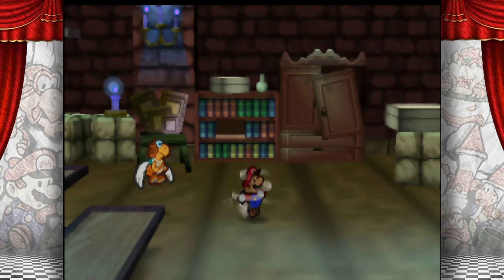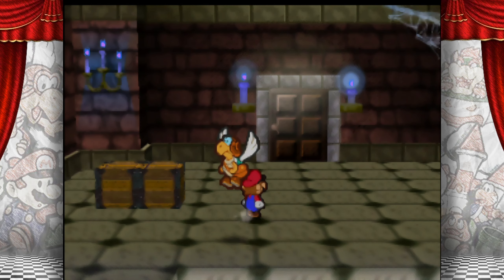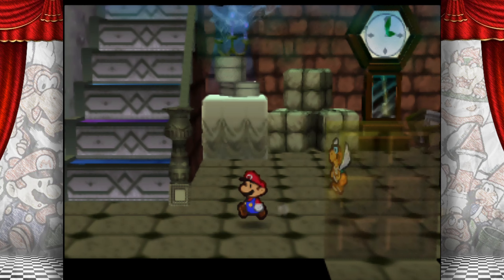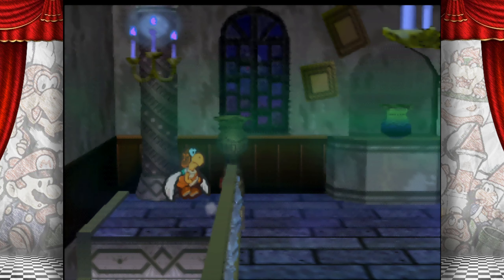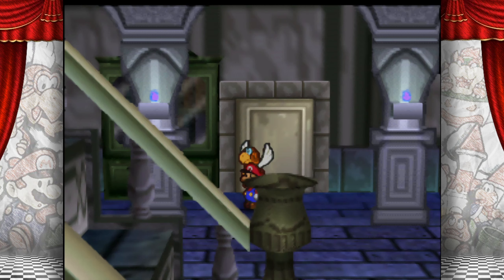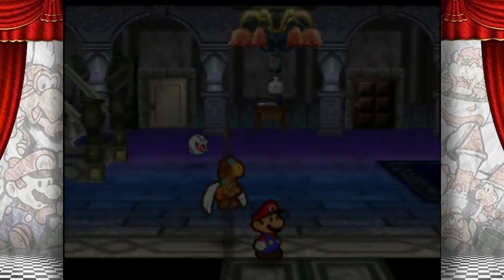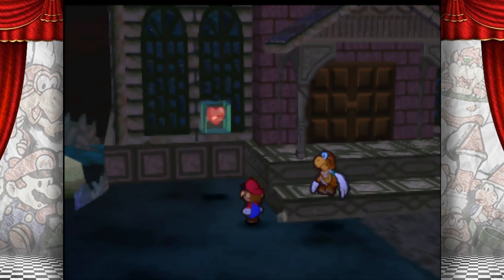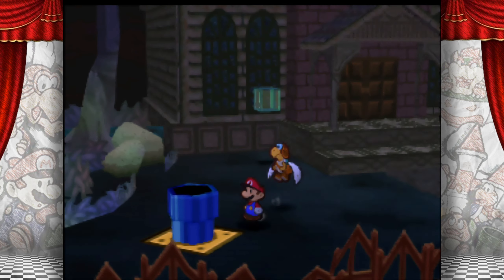Now for this next chapter I recommend picking up some Super Shrooms, because unlike every other chapter where there was a spot where you could rest at an inn, this next chapter has no inn. It's pretty rough — for many, they consider it one of the harder chapters because there's not a lot of healing to be found in Chapter 6. So keep that in mind.